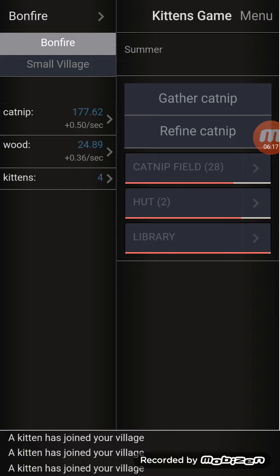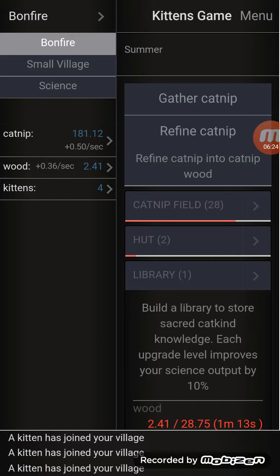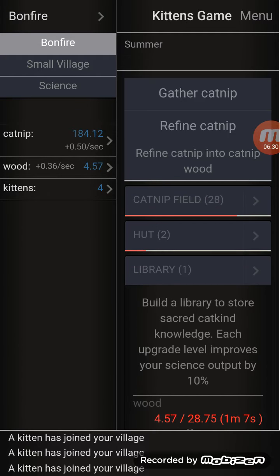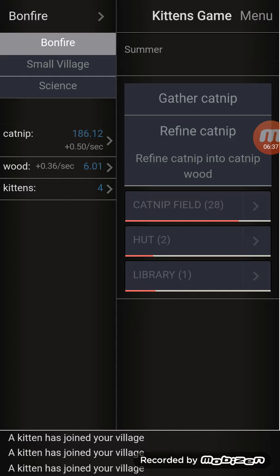When you can't tell if it's a troll or not. Oh - library! This is gonna get me science! Build a library to store sacred cat-kind knowledge - each upgrade level improves your science output by 10%. You get max science and you get culture. Culture is important for your cats, you know - cats gotta be cultured.